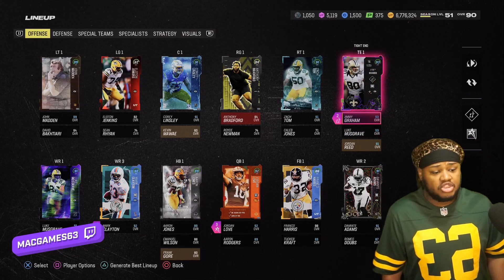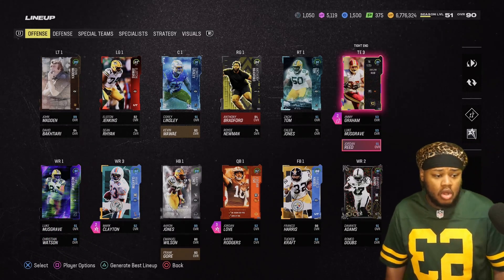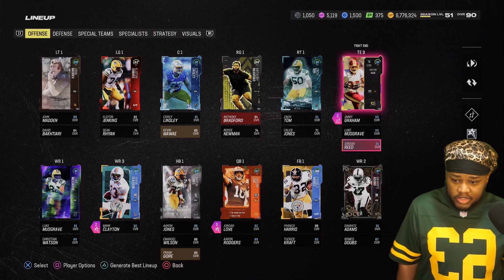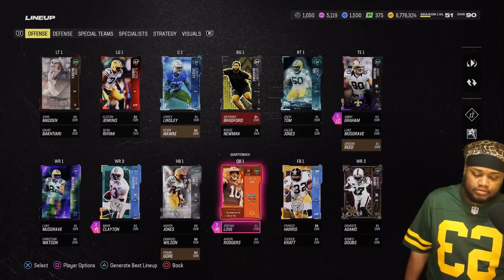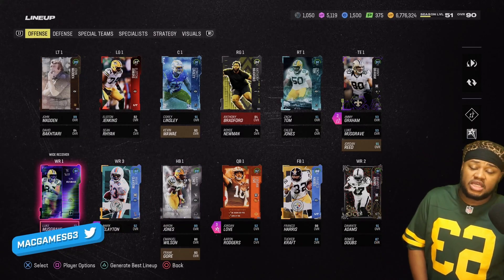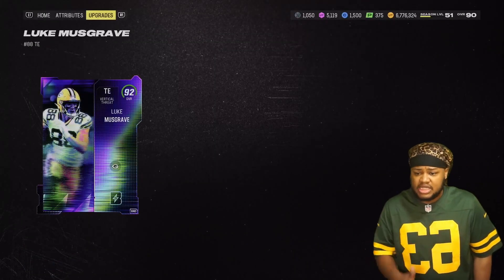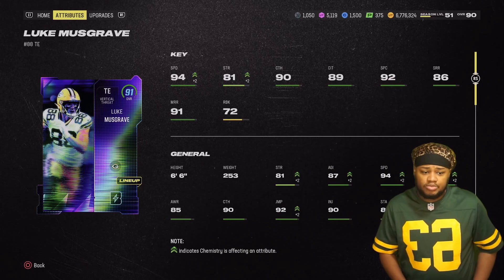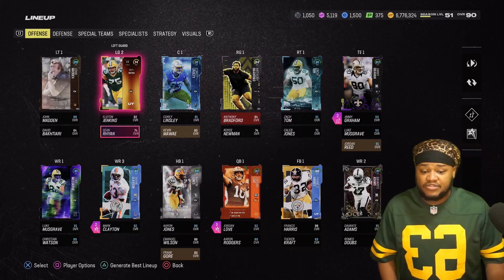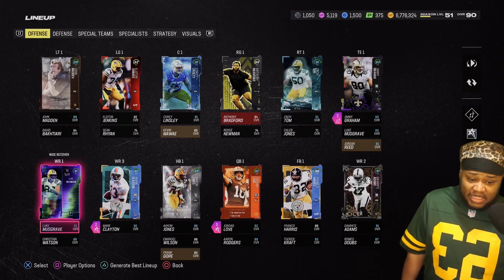He is absolutely amazing — you need one of those tight ends with tight end apprentice. Luke didn't get it at all, and even if he did, Jimmy's route running is so much better. We have all of the team captains in the lineup so the ones we really need get a speed boost. Luke Musgrave at wide receiver one — people like to press up on your receivers and Luke being 6'6" just beats the press something crazy. Jimmy's better at tight end doing his thing.